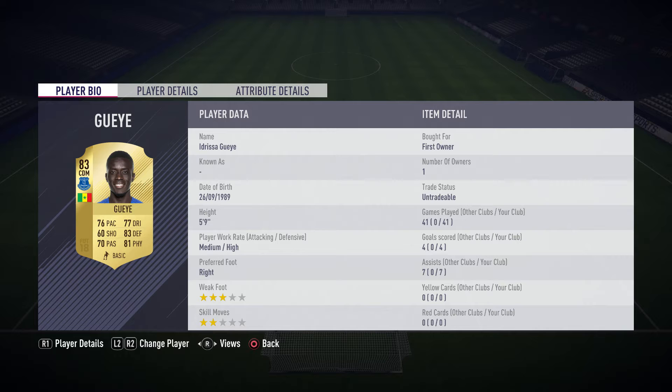Moving on to Idrisagay — however you want to pronounce it — he is basically just a cheap Bakayoko, which is all you need to know. He's amazing, 83 defense, high defensive work rate. Next to him we've got another very good all-round player, very defensive with his high defensive work rate, and that is Fernandinho. Fernandinho costs about 9,000 to 10,000 coins but he is worth it — probably the second best defensive midfielder in the Premier League.